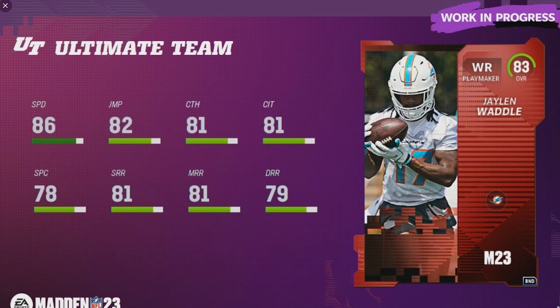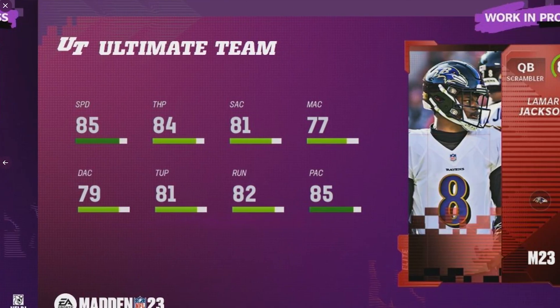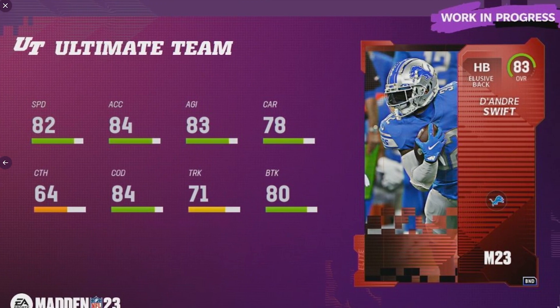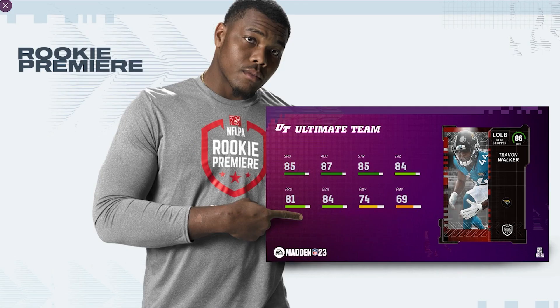We all know that speed is the most important thing in early MUT. The other offensive player is 83 overall Lamar Jackson — not a fan of scrambling quarterbacks, but if you are, there he is. Last but not least, DeAndre Swift at 83 overall — that's for you Lion theme teams. So let's get back to the rookie premieres; I'm going to go over all 32 and give my top three.